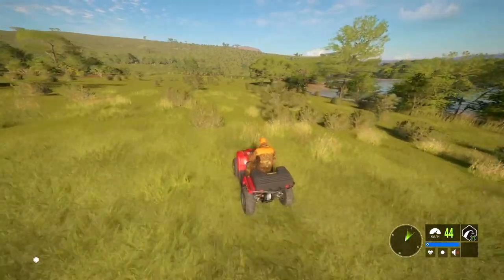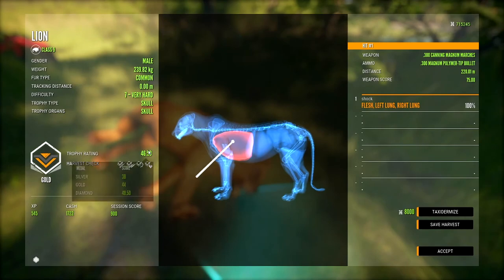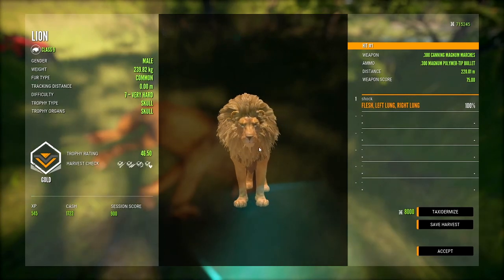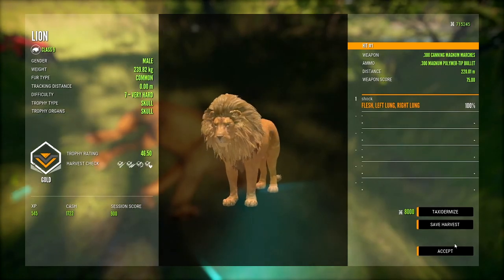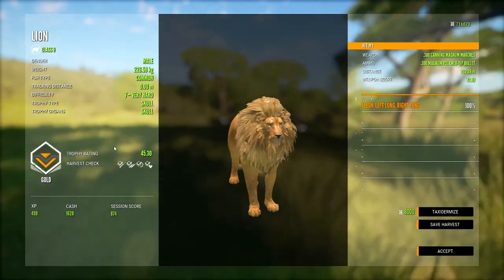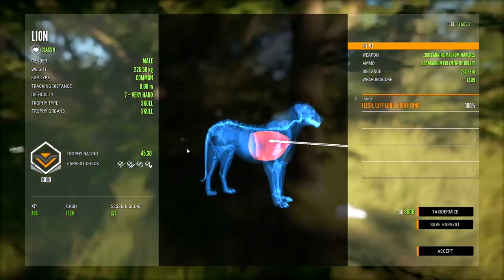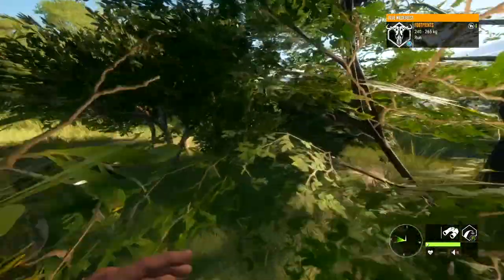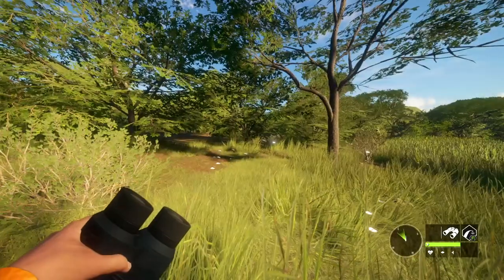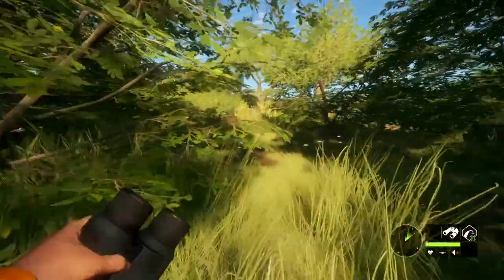I actually got the ATV to go over here and pick these guys up because they were pretty far away and that didn't feel like running all the way over here. Here's the first one — that's a 46.50 scoring lion, and that might be the biggest one of the day. 48 makes diamond, so that's still a very good lion. The next one's right over here — that's a 45.30, and we actually managed to hit both lungs. I was going for a heart shot but I'm just a tad bit too high. Definitely can't complain about that.